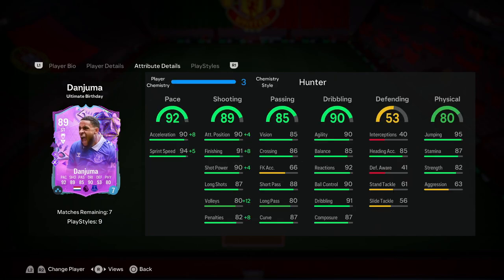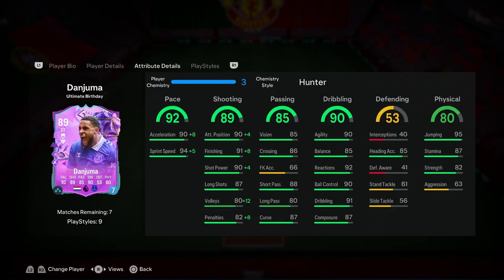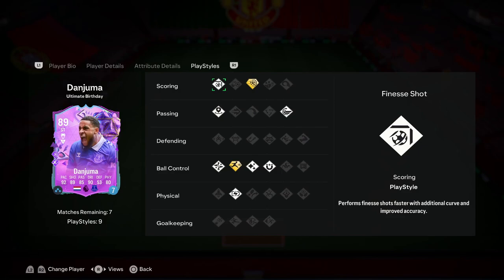His finishing was very consistent — the Hunter upgrade taking finishing from 91 to 99 is clearly noticeable, especially inside the box. With five-star weak foot, left foot or right foot doesn't matter — he's extremely clinical. The Finesse Shot works beautifully from both sides, and when you use the Power Shot Plus correctly, inside or outside the box, it can be really effective. His dribbling felt fantastic too — left-stick and controlled dribbling both impressed, especially combined with the Technical playstyle.